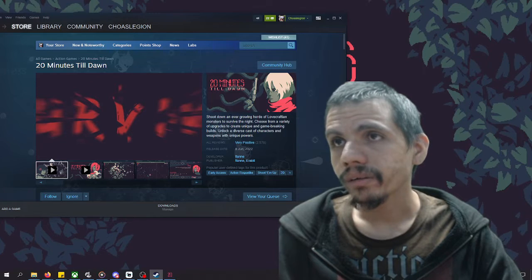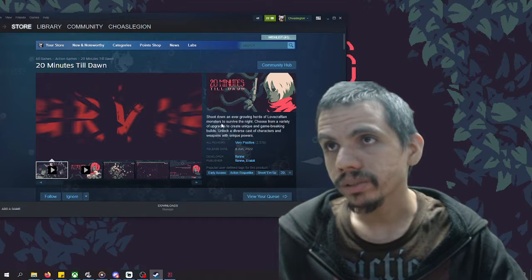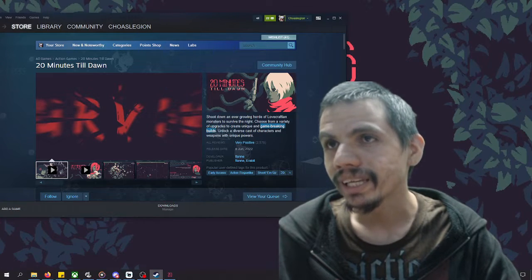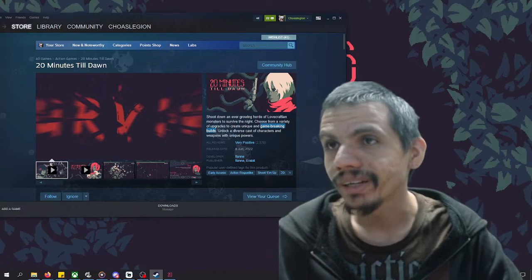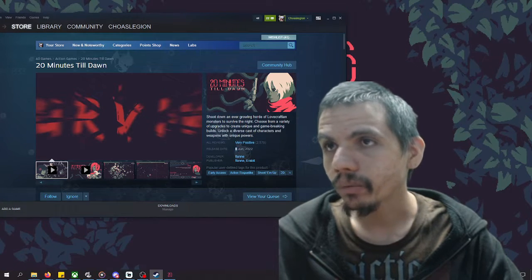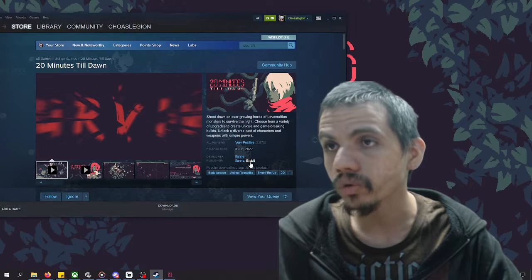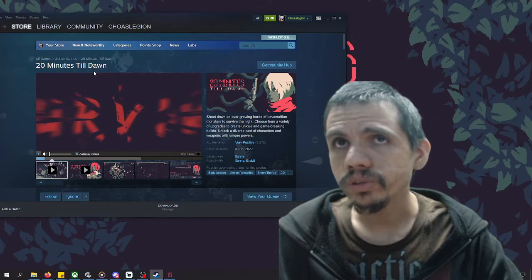The game's description reads: '20 Minutes Till Dawn — shoot down an ever-growing horde of Lovecraftian monsters to survive the night. Choose from a variety of upgrades to create unique and game-breaking builds.' The game was released June 8th of this year, developed and published by Flane and e-Rabbit.